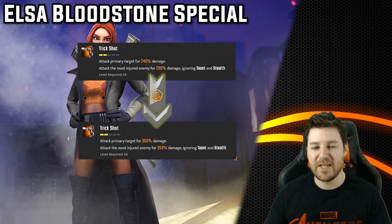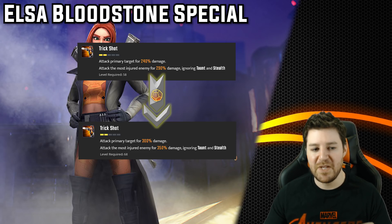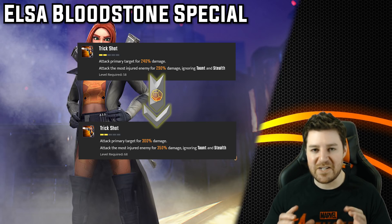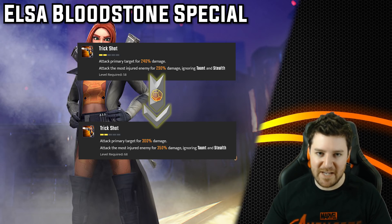Now let's look at Elsa's special. T4s give 60% extra damage to the primary target and 60% extra damage to the most injured enemy, and that ignores Taunt and Stealth. This is a turn-3 ability, but Elsa has ways to get energy sooner and she's pretty much always going to ult on turn 1, so she'll usually have offense up for this ability. The way it works, the ability determines the most injured enemy after the first portion of the attack has landed. So if you aim correctly, the same target gets hit by both portions — an extra 120% instant damage on one enemy. With offense up active, that becomes an extra 180% damage to a single target.